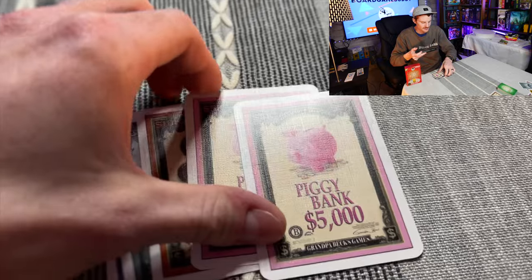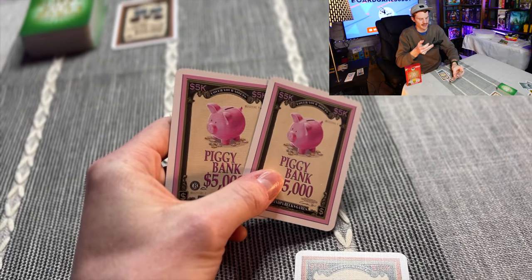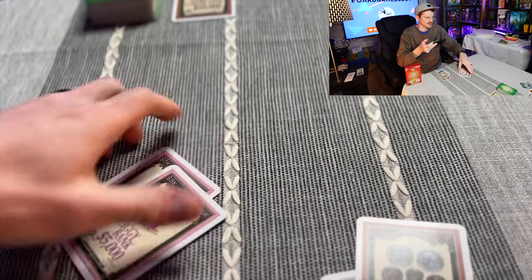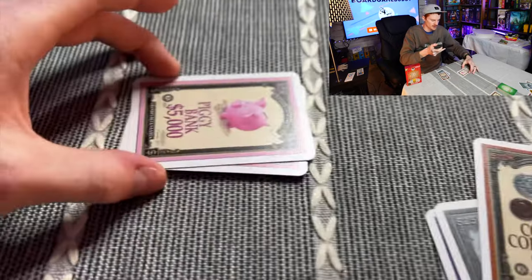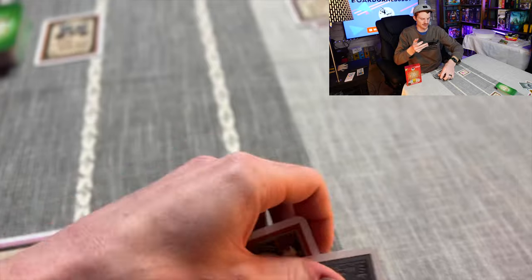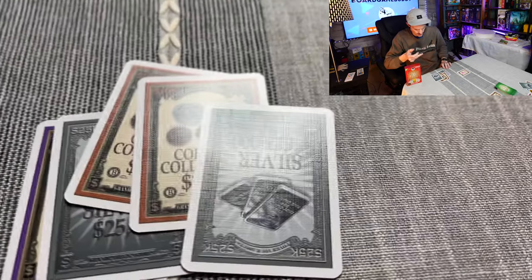Action number one: if you have two cards that are the same, you can use those to create a set — a pair. So if we have two piggy banks, we stack those together to create our very first stack. Then you collect cards back to fill yourself up to five.